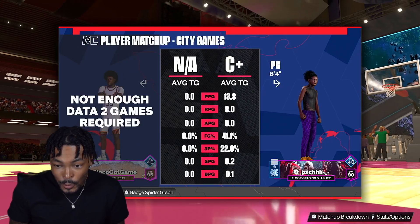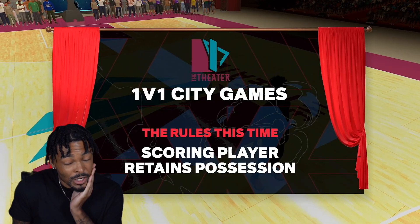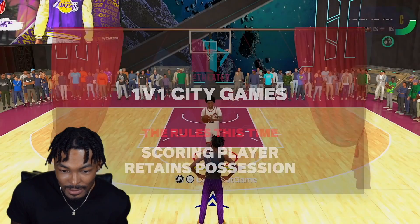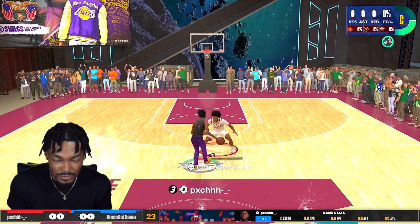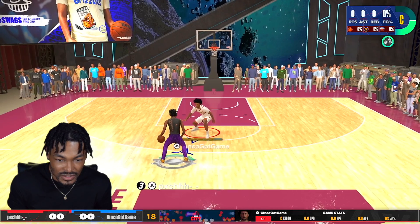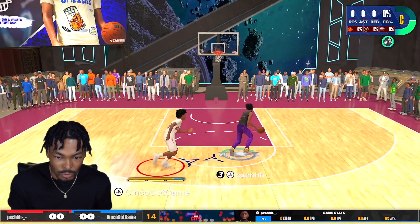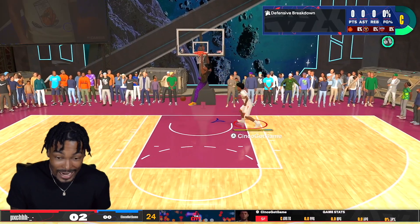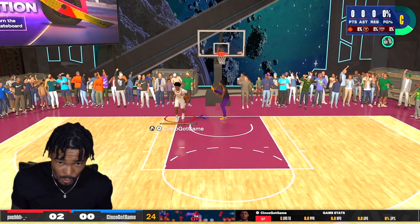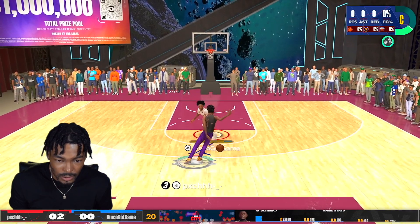Alright, game one — six-foot floor space and slasher. Scoring player retains possession, make it take it. Starting on defense. Hold on, I forgot to take my defensive assist off — I think I got it on 97 right now. I'm sliding all over the place.